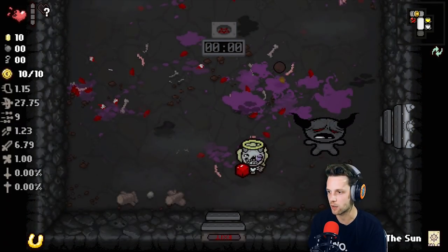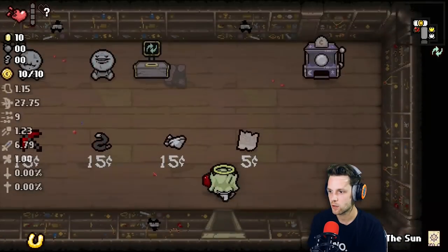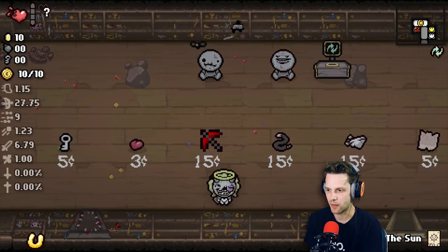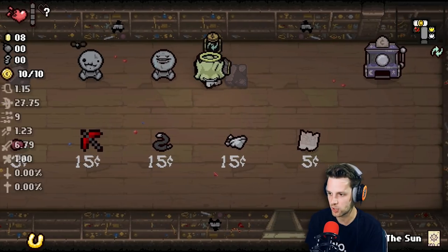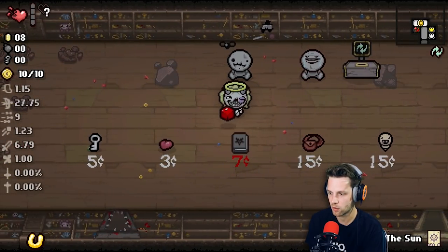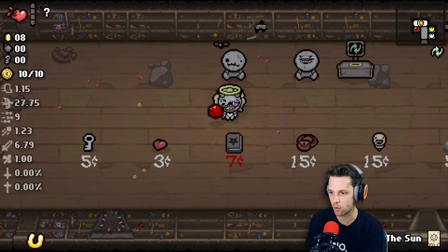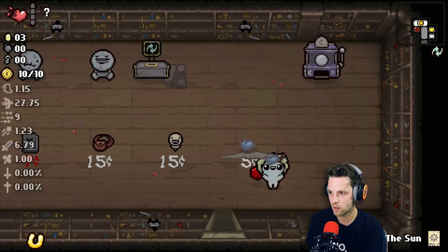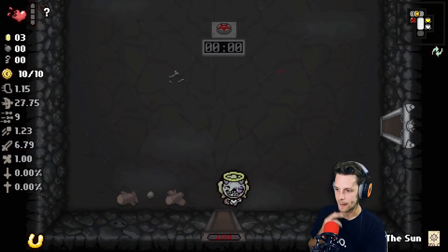Oh, I did have a black heart. Ten coins. No bombs for sale. What I think I want to do is put some coins in this and hopefully get a bomb for sale. No bombs for sale, but I can buy this for seven, but I don't know what it freaking does. Or I can buy this. I'm buying this. Probably stupid, but I need the armor. Let's get out of here.